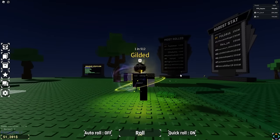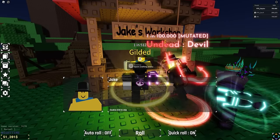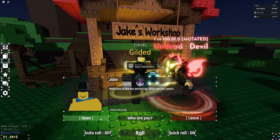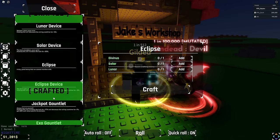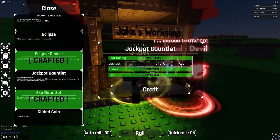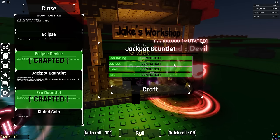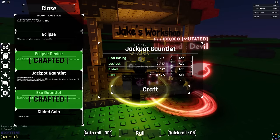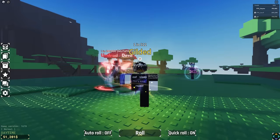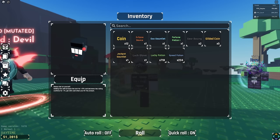I'm currently logged into my friend Kalen's account and he has actually made the other one already. We're going to go ahead and make it ourselves. If we go to Jake's shop and open it up, we can get the jackpot with one more. Let's go ahead and craft it — one, two, and three. We've crafted the jackpot gauntlet. It says not complete, but let's check — jackpot gauntlet, here it is.